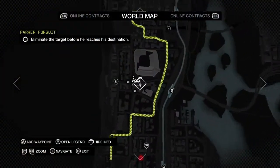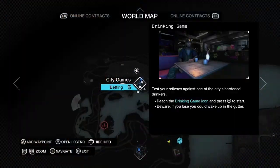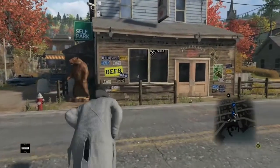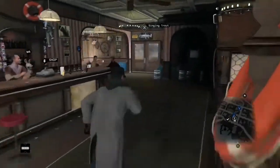You can find another one of these rabbits here — you'll find it inside this magazine shop. This one's easy to find because it's next to a drinking game. You'll know you're at the right location when you find a store with a wooden bear in front. Once you head inside, just go behind the counter and you'll find it.